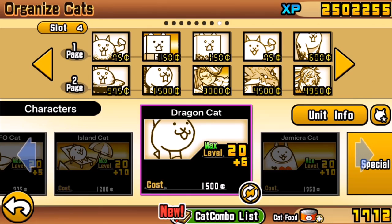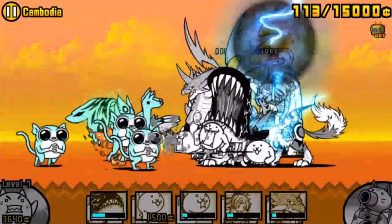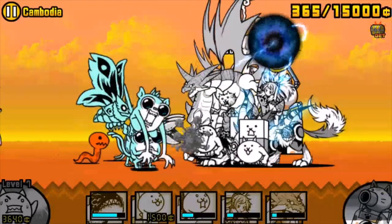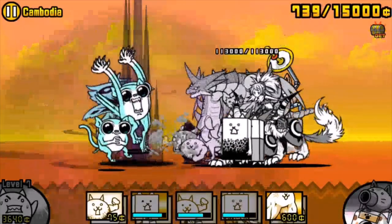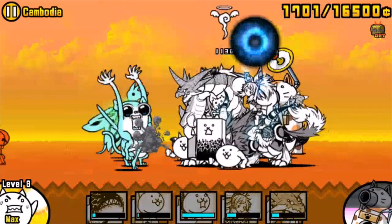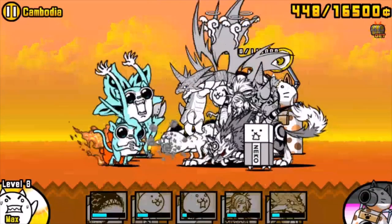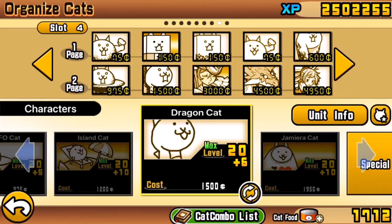Some useful tips: if you're not using a Rich Cat, upgrade your Worker Cat once as you go into the level, then get a Bahama afterwards. This is a running theme in Into the Future — when levels start quickly, you can usually get both done before the enemy arrives, giving you enough firepower and enough wallet capacity to make the most of the money the enemy gives you when killed. Always make sure to protect your units with meat shielding.